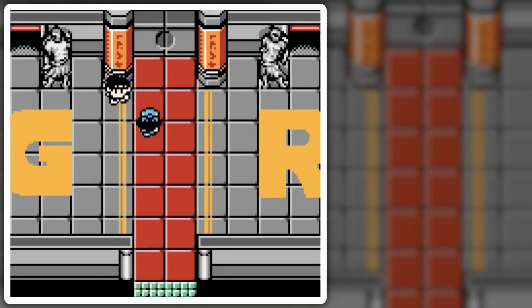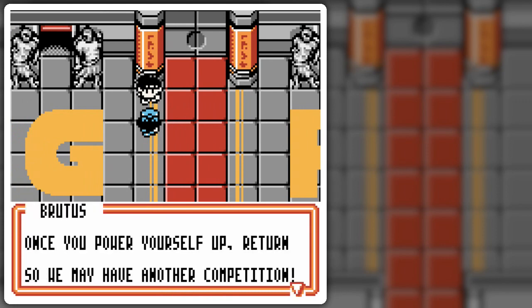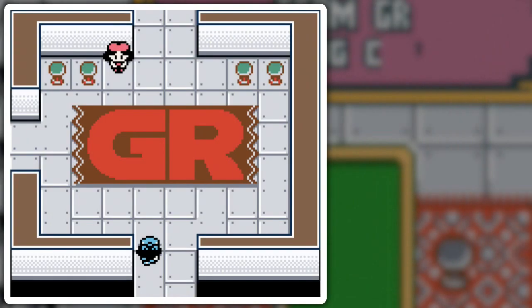Hello everyone, and welcome back to the walkthrough of yet another .5 part, specifically part 22.5. After you've defeated Brutus, there's a little something that unlocks back over at the Challenge Hall — it's the second Challenge Cup that is guaranteed at this moment in time, so we should probably get along and do that.